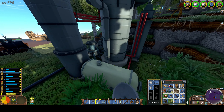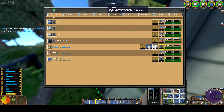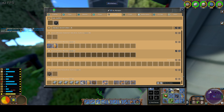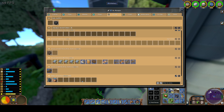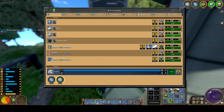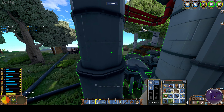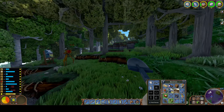I've set up the refinery right here next to the shipyard. I'm using a direct connection from where we make the petroleum, which makes it much easier — direct use. I definitely need some epoxy and plastics, so I'll do one each just to get started. Now it's working — good.